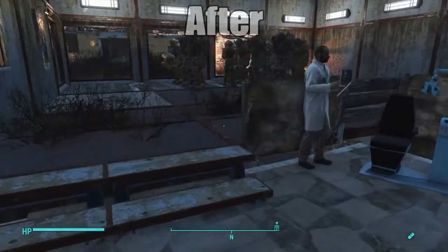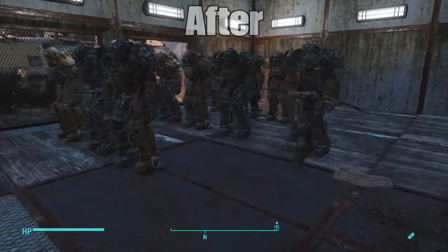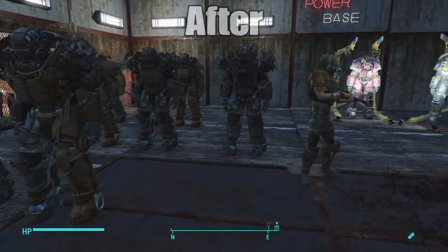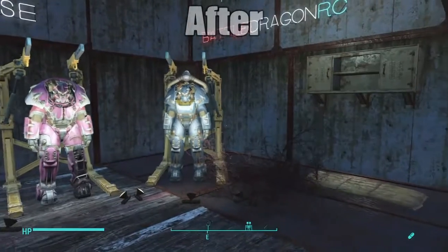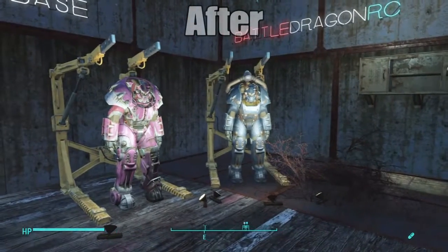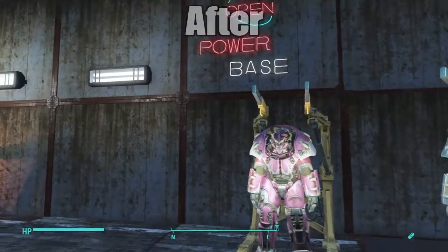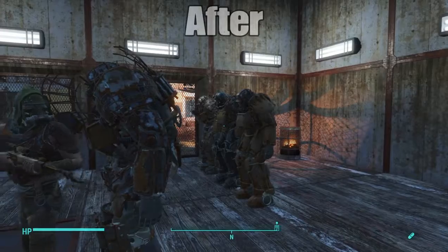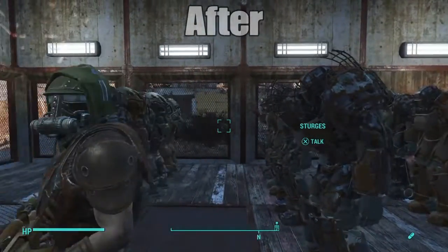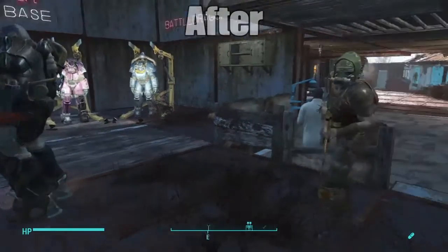So now it looks pretty good. Here we have my power armor station, specifically for my two main power armors — my own power armor and my companion's power armor. I also have an extra power armor just in case I want to gear up a companion and go attack something.